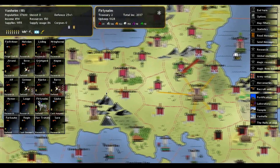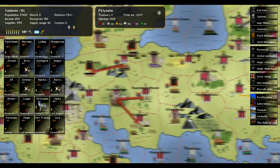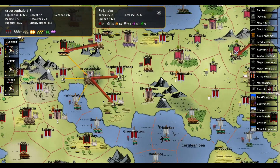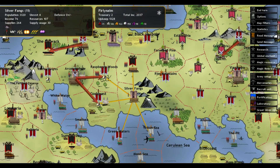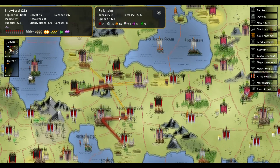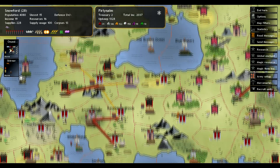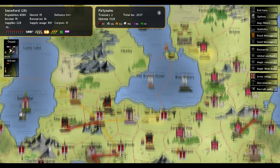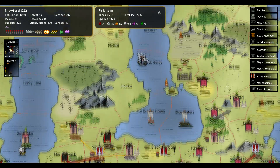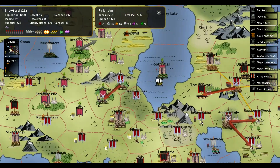Hey, what is going on guys? Welcome back to Dominions 4. I've been moving some people around as you might be able to tell from the arrows. I got a guy moving from Arkasa Vale over to the Silver Fangs to pick up some units. Not a whole lot, but every little bit counts at this point. Then I got an army moving over to the Raspberry Woods, one going over to the Bulwark, and hopefully moving up through Zobalba and trying to block this area out at least.